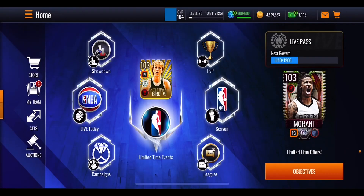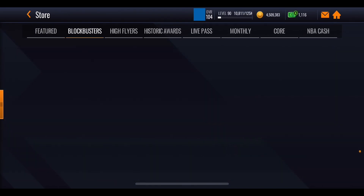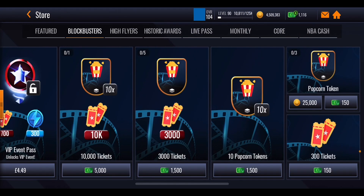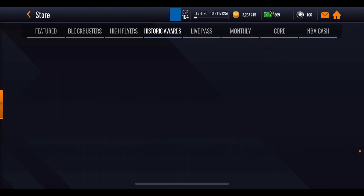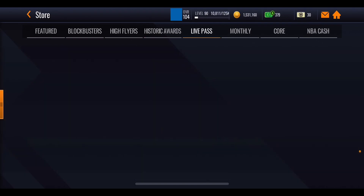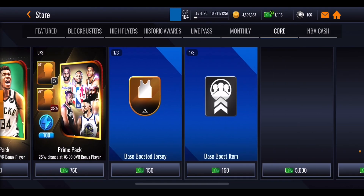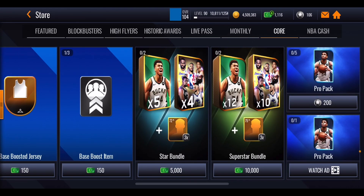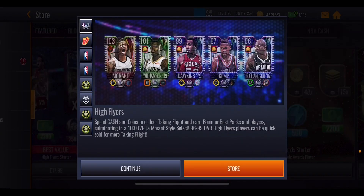Just do your objectives as much as you can — I've done a whole separate video on how to get free NBA cash, which you can check out on the channel. Going into the store, you'll want to spend through as many coins as you can. There are popcorn tokens, a buy-one bust pack hopefully coming later in the promo, extra packs, four NBA historic award tokens at roughly 100k a day, extra live points, and pro packs in the course section.